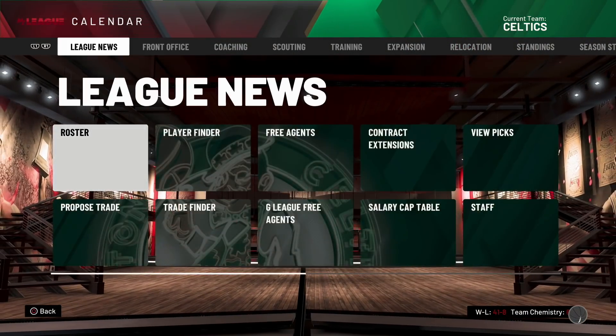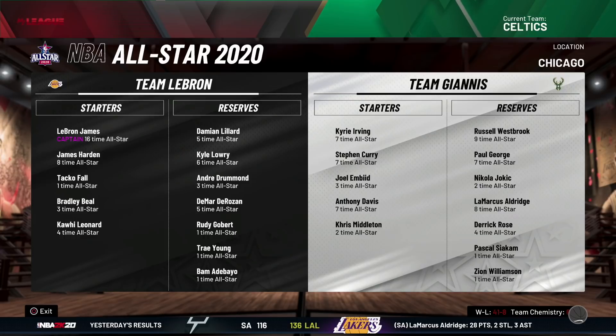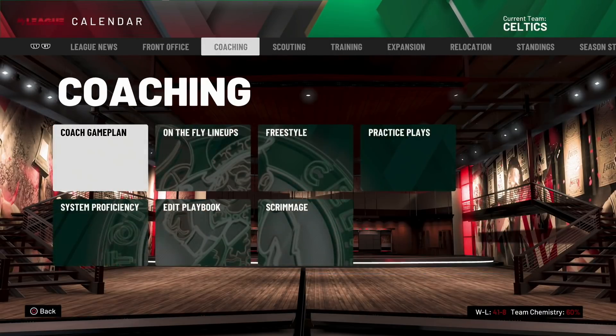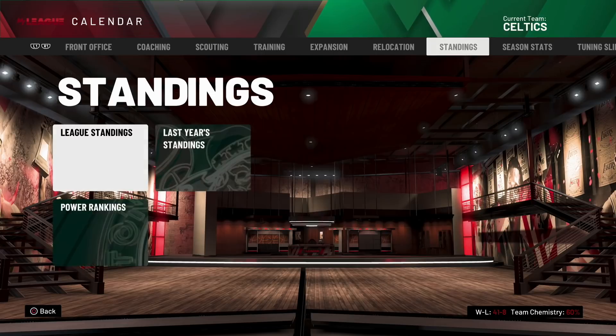Devante Graham for Marcus Smart straight up — I am 100% taking that trade. Accept the offer. Now let's have a look at the All-Star team. The starters — it is LeBron James... Taco Fall is an All-Star starter on Team LeBron! And Team Giannis — of course it's going to be LeBron versus Giannis. Did any other Celtics make the team other than Taco Fall? No they didn't. Taco Fall is the only one.